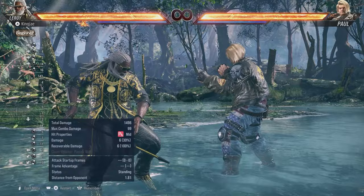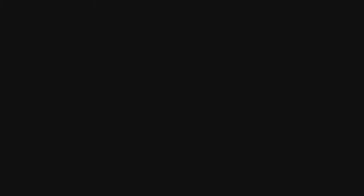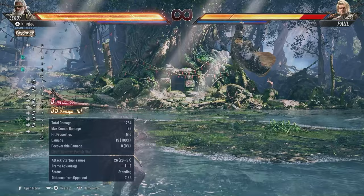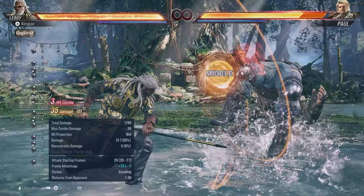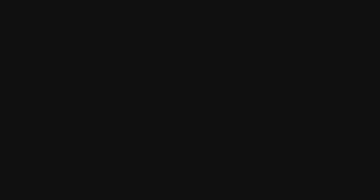There are also instances where you can cancel your heat and get a combo. If you look at the scaling — a basic combo does around 55 damage, but when you cancel your heat the scaling changes. You can do combos where the scaling isn't too heavy, and get up to around 80 damage. It's entirely up to you and what you want to use.